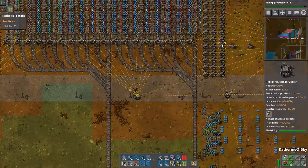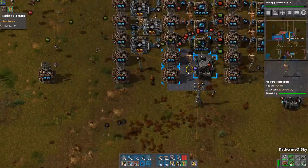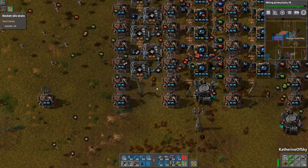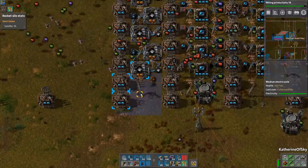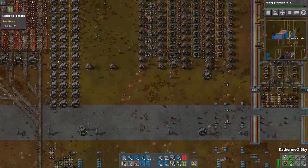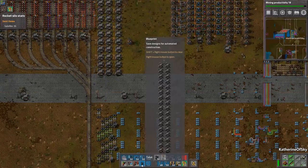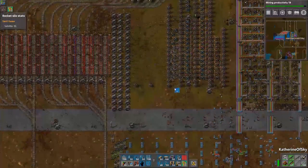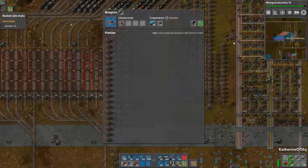Since most of our designs are set up so that power is provided to the right side, and then the inside power is provided to the left side, we need to leave an area for power poles so that we can get our things sorted out there.